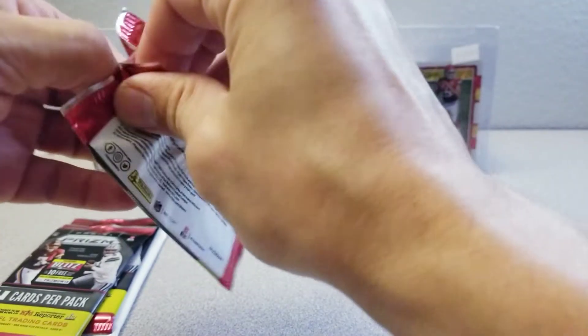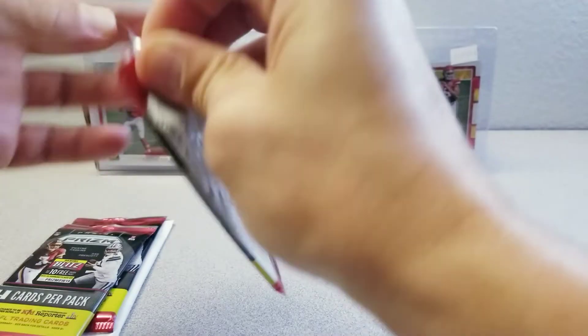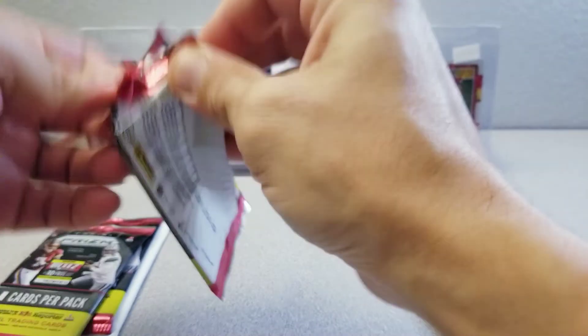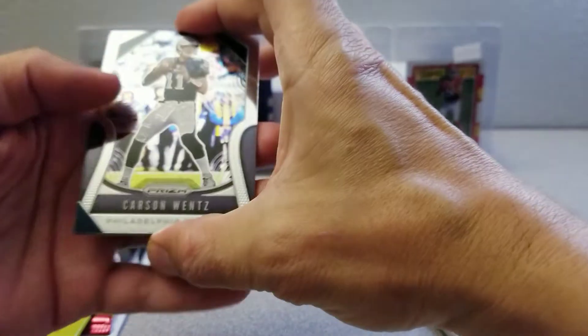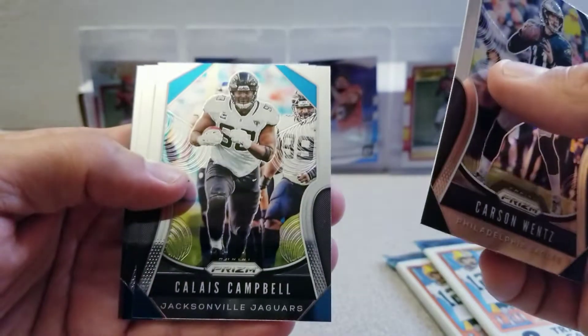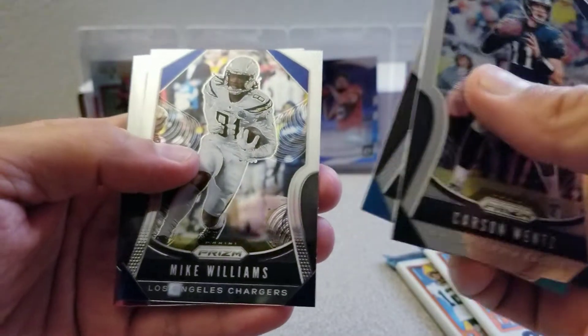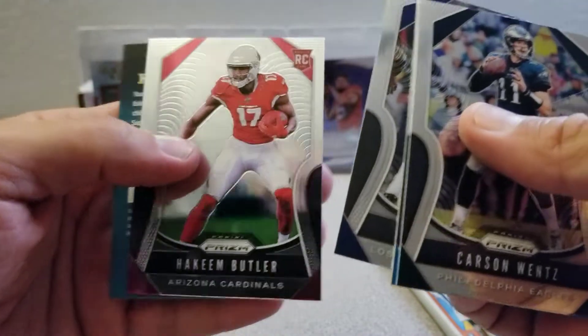In this set I was looking for, I usually go for the Nick Bosa. I got a couple of his cards — the Nick Bosa rookie and the Kyler Murray rookie is alright, I guess. Jerry Stidham from the Patriots rookie card. We got Carson Wentz base, Cletus Campbell, Mike Williams, and a Hakeem Butler rookie card.